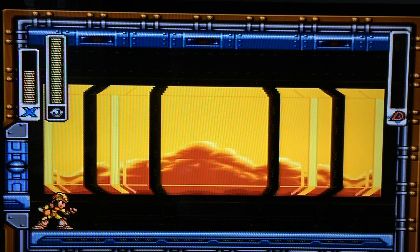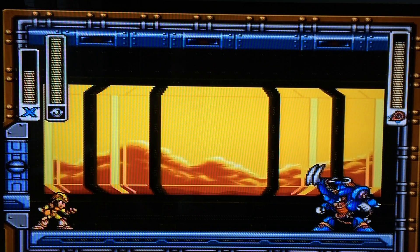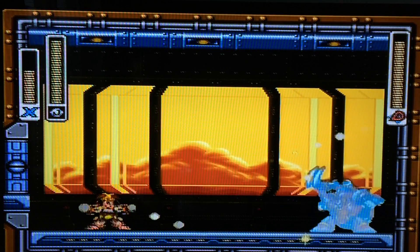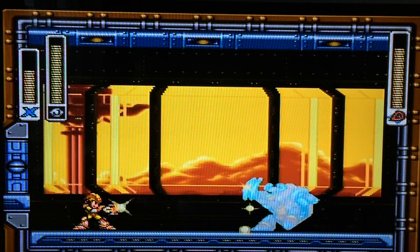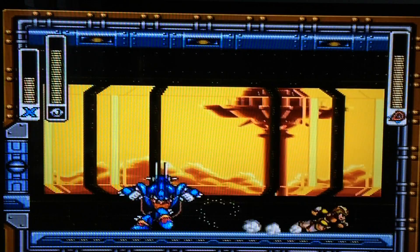That happens a lot in JRPGs. It can happen a lot in Mega Man, actually — like trying to climb around enemies, they'll hit you, send you back, and then the enemies you previously killed are just right there again. And what's really funny about this, you can actually dash underneath them.